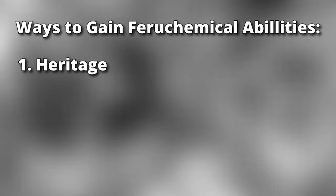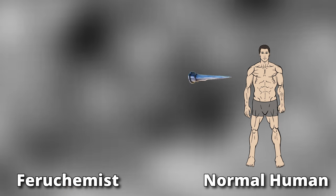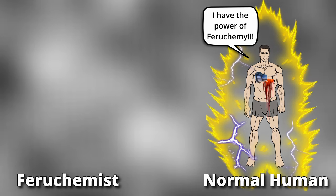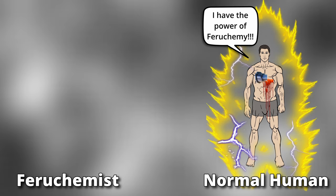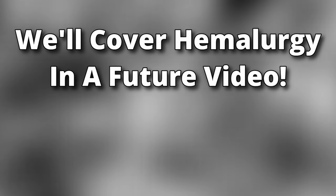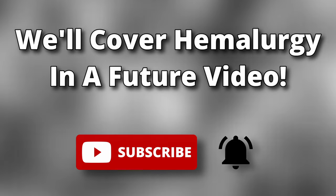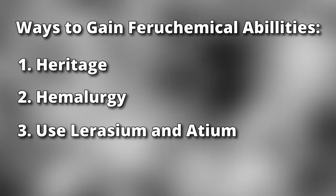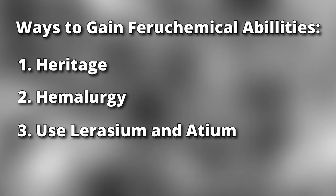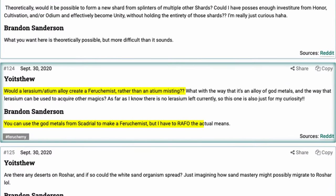Another way a person can gain the powers of Feruchemy is through the use of Hemalurgic spikes. These spikes steal the spiritual DNA associated with Feruchemy from one person and transfer it to another. This method of gaining Feruchemical abilities is rather unethical because it not only steals the ability from the first person, it also kills them in the process. There's a third way to gain Feruchemical abilities that involves the use of the two Scadrian god metals, lerasium and atium. It most likely involves alloying the two god metals in some way and then either consuming or tapping the metal, but as of right now it's a mystery.